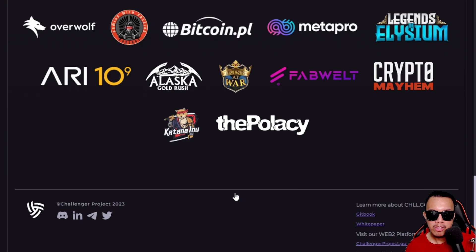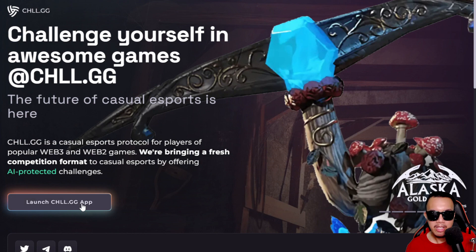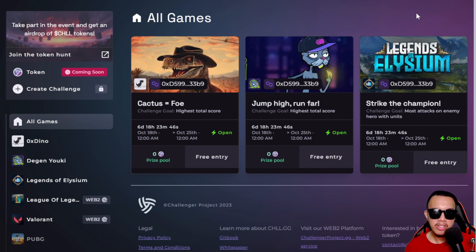Here are their partners on board and some other details. Now I want to check out the app itself — we launch the chill.gg app and it opens a new tab. It's under the Polygon mainnet, and you can see all the supported games, both Web 2 and Web 3.